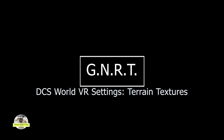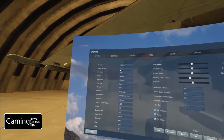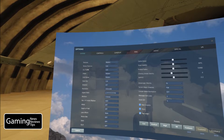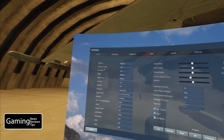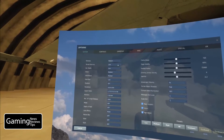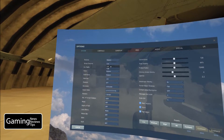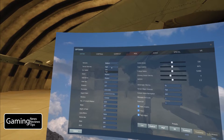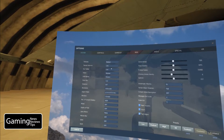Hey everybody, Hatcher here with Gaming News Reviews and Tips, GNRT, and we're back in DCS World looking at VR settings. Today we're taking a look at terrain textures. In the settings folder you'll see that we have two choices when it comes to terrain textures: low and high. We're going to test these two different parameters side by side and see how it affects performance and also how it affects the visual aesthetics of the game. Let's dive in.